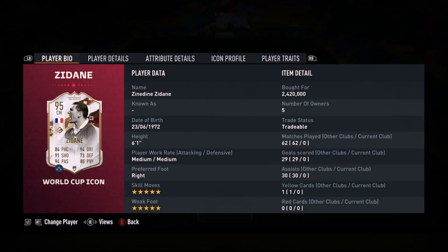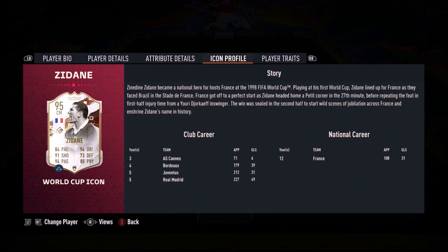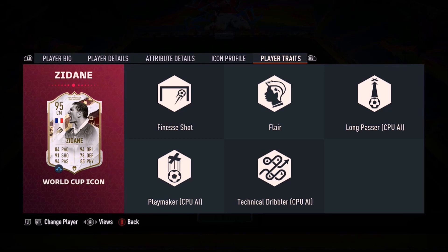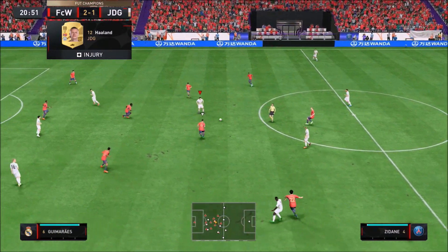Ladies and gentlemen, welcome to the video. Today we look at Zinedine Yazid Zidane — 5 star, 5 star combination, medium/medium work rate, 6 foot 1. You're looking at one of the finest central mids in the game. He can play CAM, he can play CDM as well. This is a fantastic looking card — you've got greens across the board and some really nice traits as well. We know how influential Zidane is.